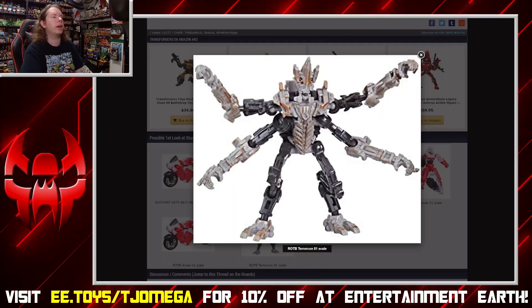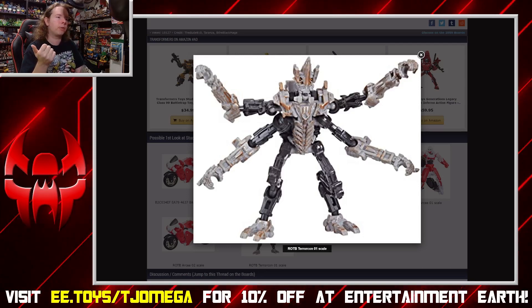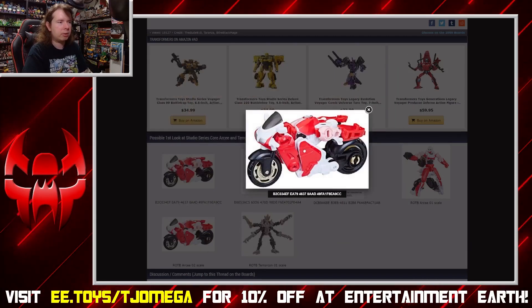If we move on, we do have some other leaks that showed up. Everyone said Studio Series Frenzy when they first saw it, but no — this is Freezer. It's not a Dragon Ball Z villain, it's a Terracon. And apparently it is something in the Weaponizer category, because it just turns into a weapon accessory for a larger figure. So it's a super simple figure. Don't know what role he plays in the movie, if any. He's not really exciting.